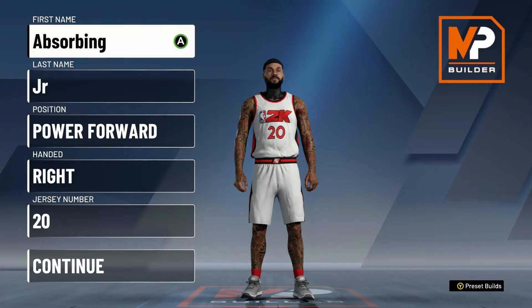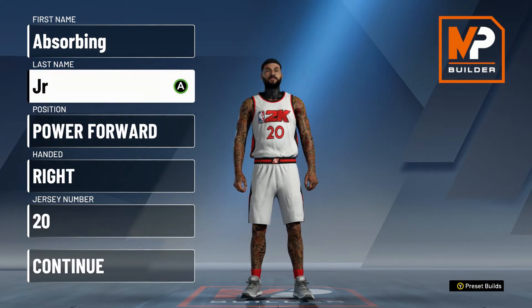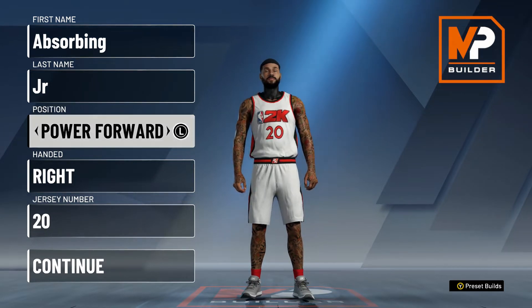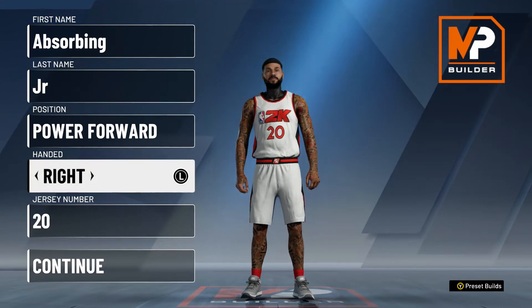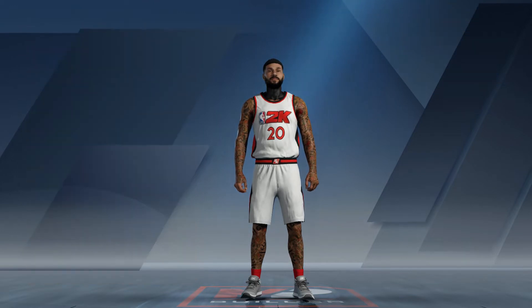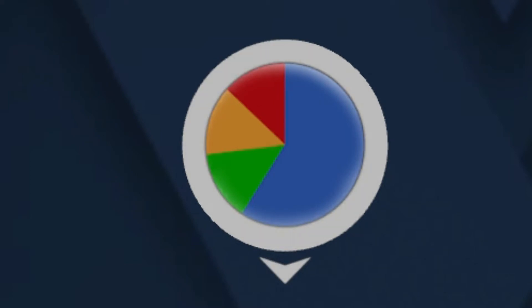For the first name, you can do whatever you want — I always have it as Exorbing. No last name; I have it as Junior. You can put it as Billy Bob Junior, whatever you want. Position: Power Forward — make them a Power Forward, you'll see why in a few. For hand, keep it on right. I don't know if it does anything, but I know my build works with it on right.